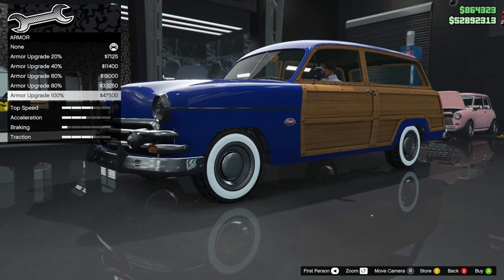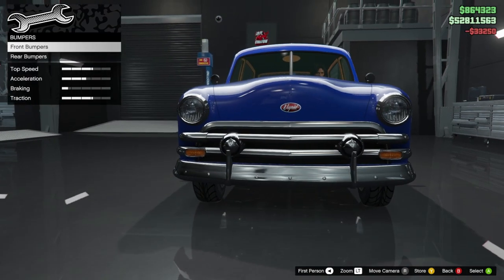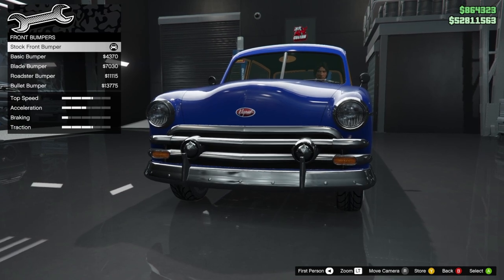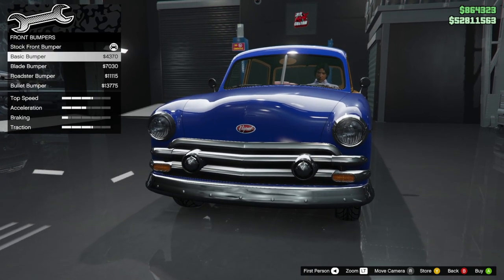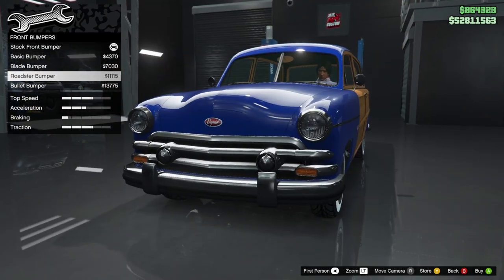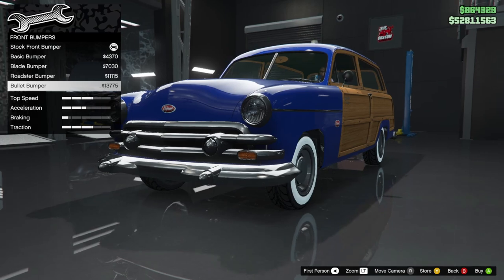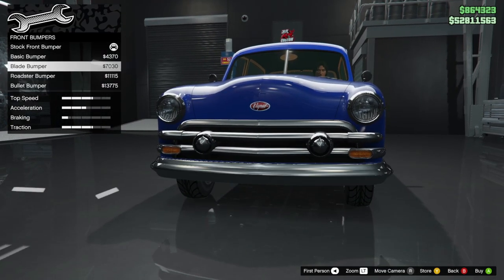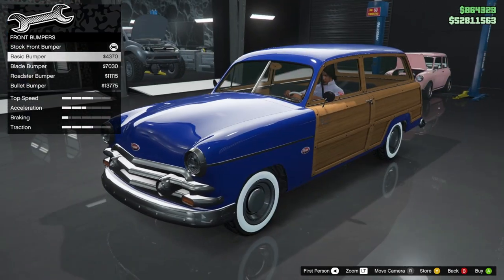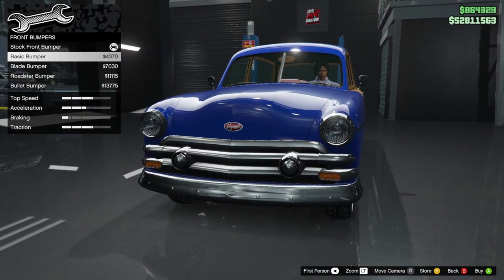Starting off we have armor, so max that out. We have brakes — raise those. For bumpers, we have four different options: the basic bumper, the blade bumper, the roadster bumper, and the bullet bumper. I'm probably going to go with the blade bumper because it looks very similar to the real life version.